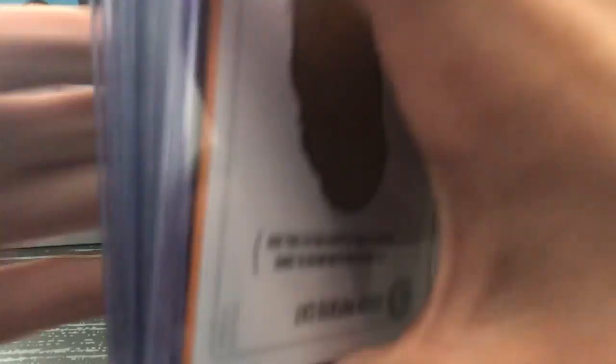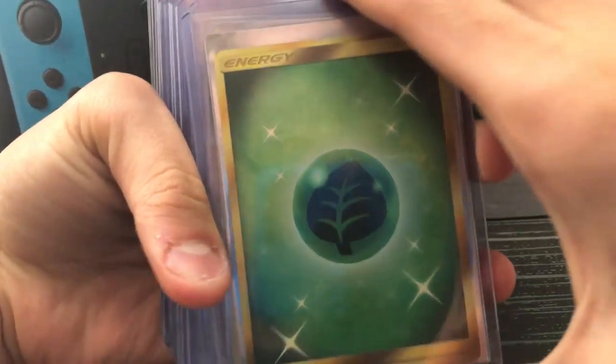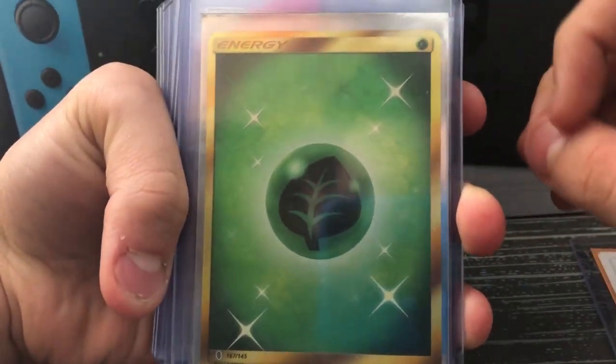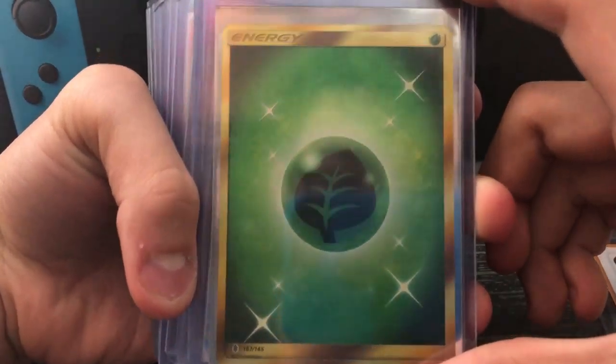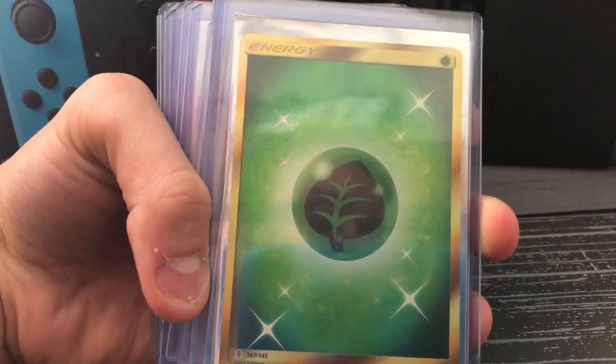I thought you collect Pokemon, not weird cat cards. This one's just in it, but here is my rarest card — we've got ourselves a secret rare grass energy. From — I think it's like Guardians Rising, Sun and Moon Guardians Rising. But yeah, it's a secret rare. I don't remember how much this one's worth, but I know it's a lot — like a lot a lot.